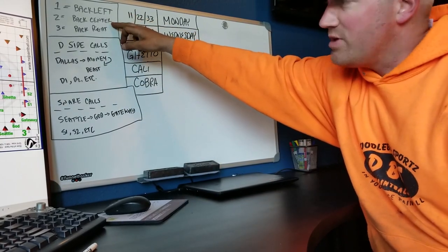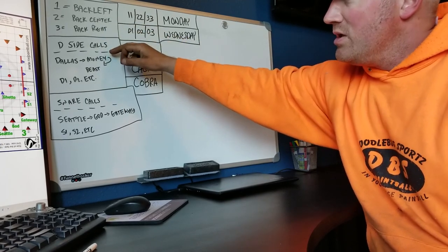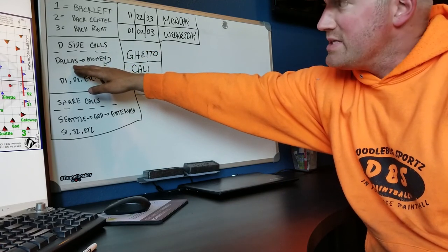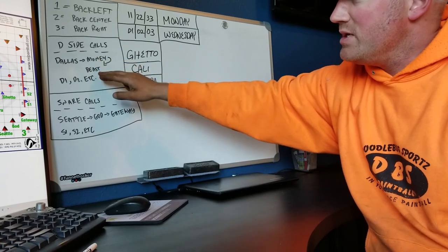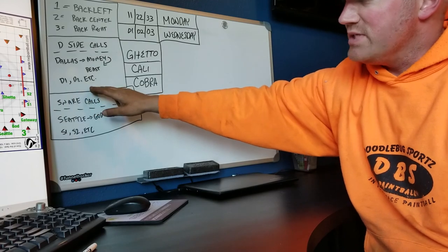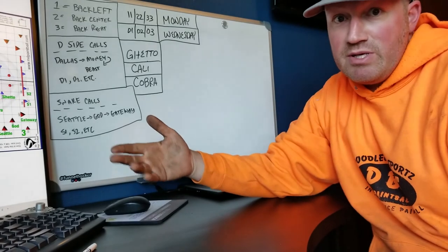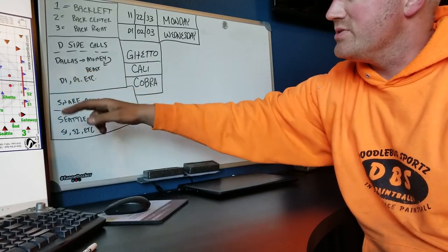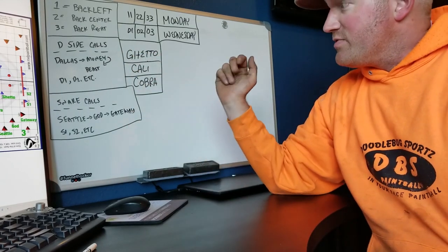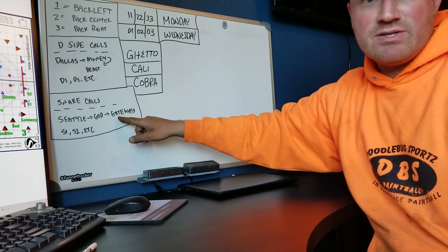One is always the back left, two is always the back center, three is always the back right — very universal in the DBS program. The D side calls the first bunker you go to on the D side 'Dallas,' typically. The second one's gonna be 'Money,' the third is 'Beast,' so it always goes Dallas, Money, Beast. We also have D1, D2, D3 — the Doritos themselves — so it may go Dallas, D1, D2, with Money and Beast more in line on the field.